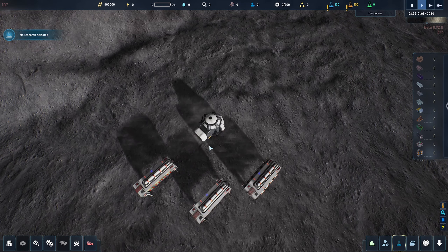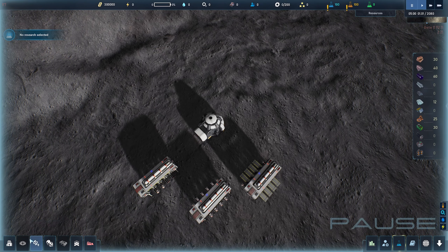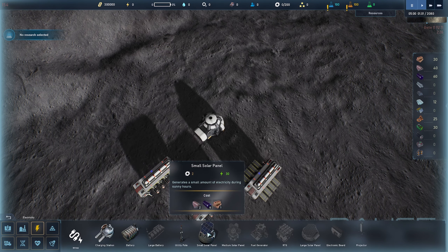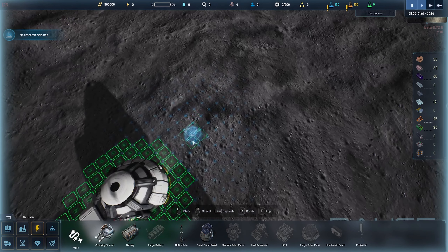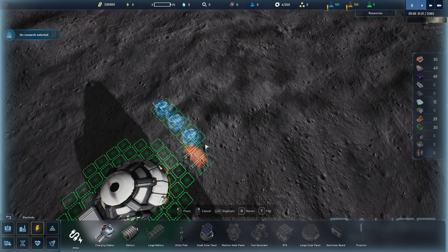We're going to have to do a bit of base building and that's exactly what the game is about. You have essentially two levels: the surface level, where you can deploy a bunch of buildings. Initially we're just going to deploy a couple of solar panels and some batteries — that's all that we need. We need to generate some juice so that down below in the depths of the crust we can start harvesting.